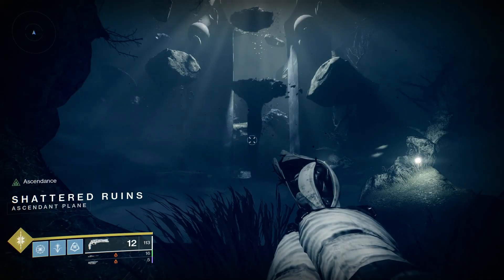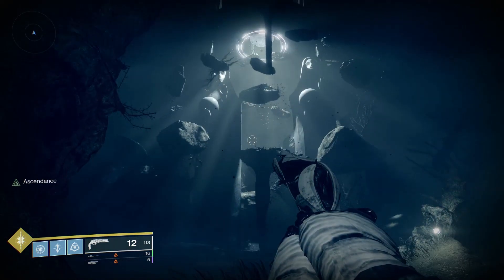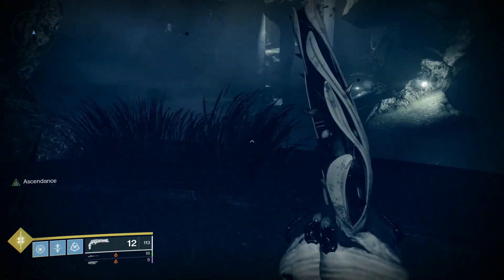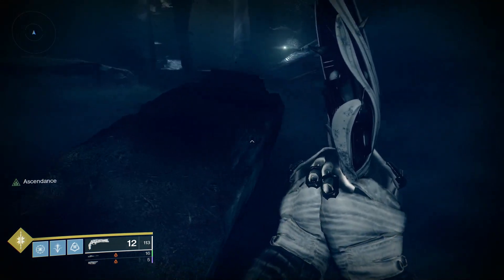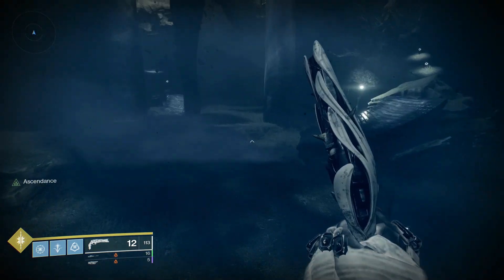Once you've gone into the portal, you'll notice that there's a giant tower in front of you. The goal of this Ascended Challenge is to simply climb the tower without dying. There will be some Taken bombs and snipers that will try to kill you along the way. The bombs will respawn if you don't move off of a platform fast enough, so watch out for that.